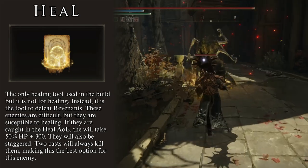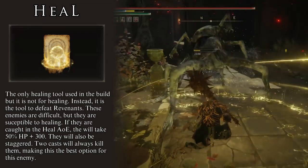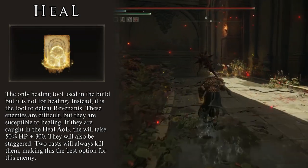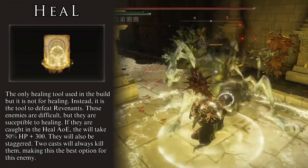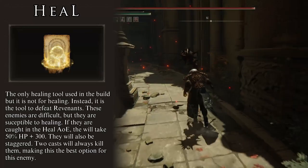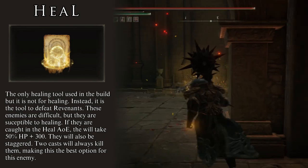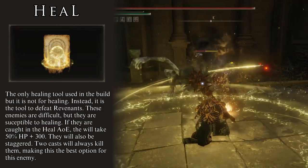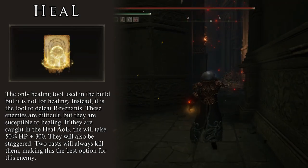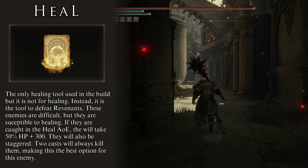Heal is the only healing spell I use, but its purpose is not exactly to heal myself. I use this spell for one thing only: to kill Revenants. Revenants are one of the most powerful and annoying non-boss enemies in the game. They deal incredible amounts of damage, are in constant motion, teleport around the area, and have that one move where they hit you a million times with all their arms in succession. Fortunately, if you do not let them get started on their offense, they become much easier to deal with. In order to achieve this, we use Heal. Revenants are very weak to holy damage but also extremely weak to healing spells — if you cast a healing spell with an AoE and it catches the Revenant, they take damage instead of being healed.